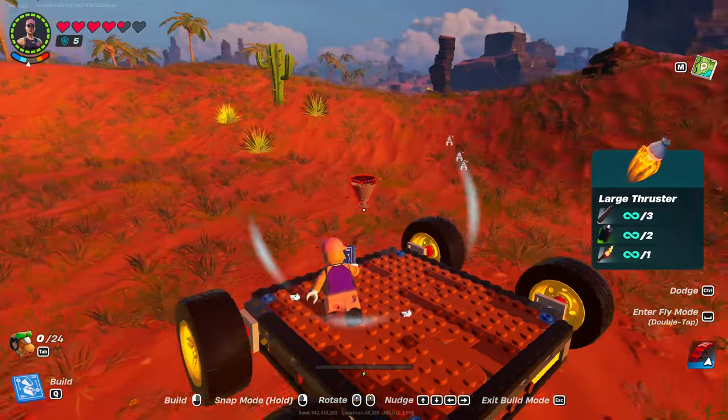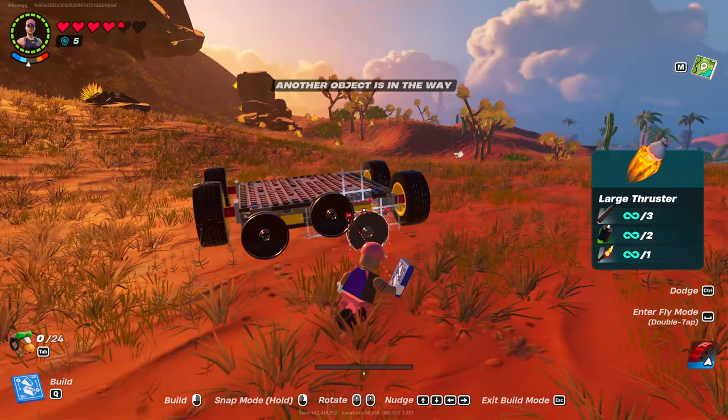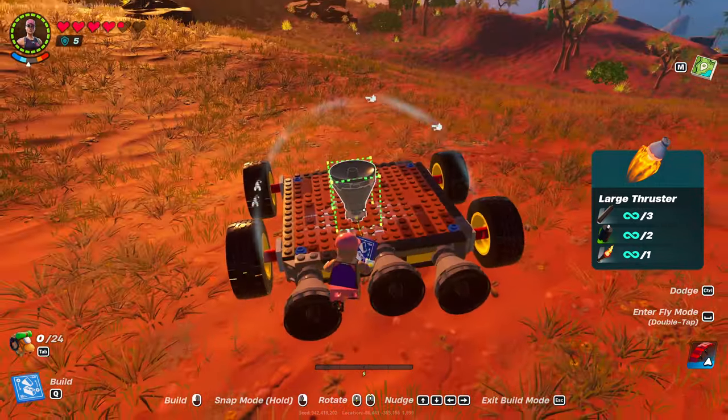On the back of it, we're going to add some large thrusters. You can add as many as you want — the more you add, the faster it's going to be. Try and make them as equal as you can.